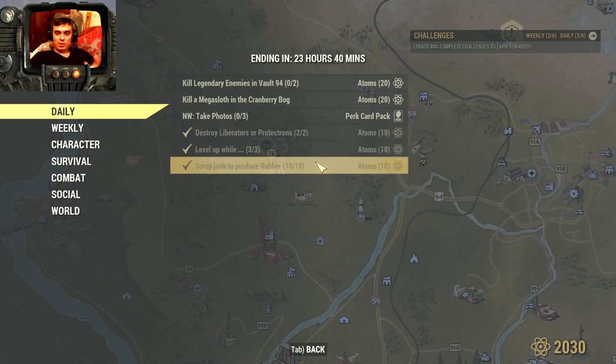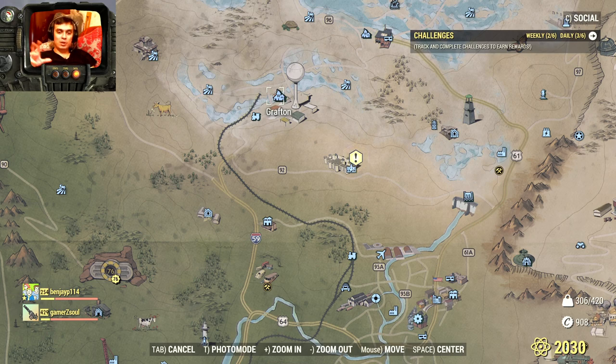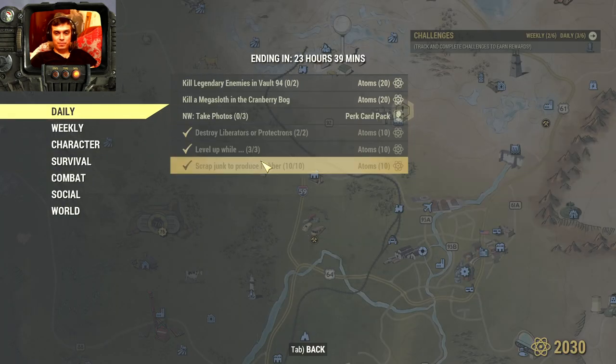Next, scrap junk to produce rubber. This is very easy — you can do it by scrapping weapons and armor. Right now with this event, you're going to get a whole bunch from the Scorched. The easiest way to get the rubber: just go to Grafton High School, pick up all the basketballs at the basketball court, and you'll get it done. Plus, if you scrap weapons and armor, you unlock all the mods — that's how you unlock mods for armor or weapons.